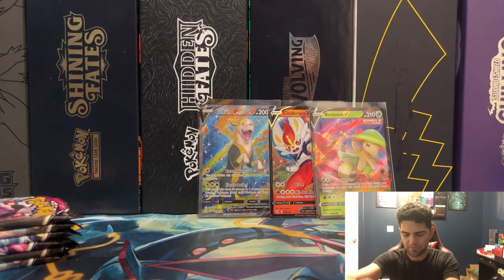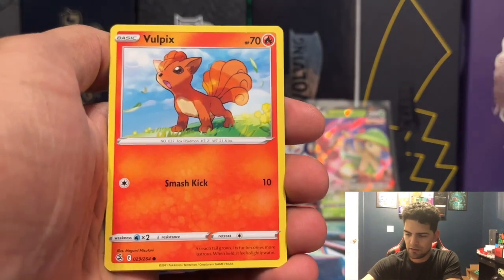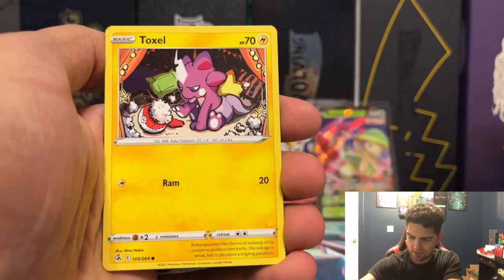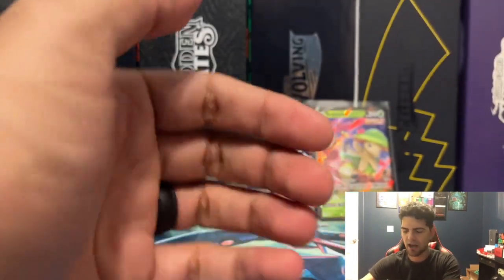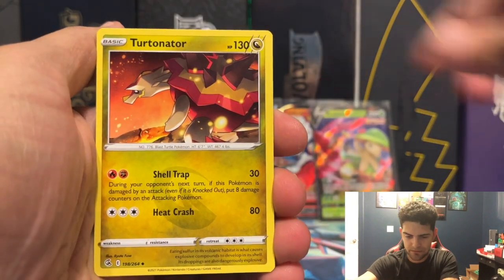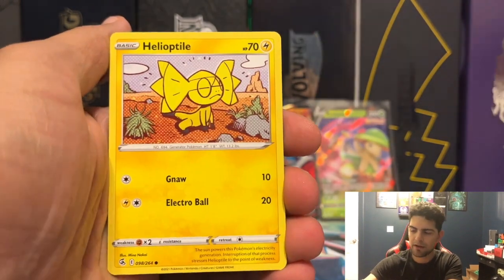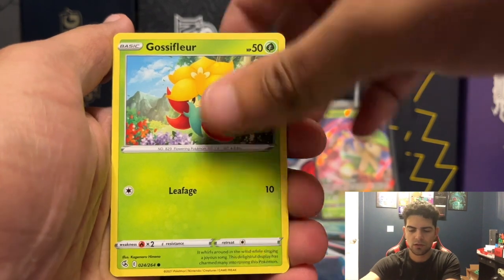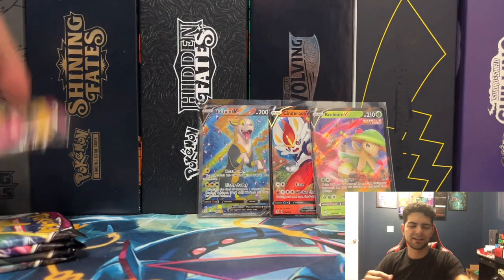Simisage, Charjabug, Vulpix, Nultoh, Staryu, Semi-Seater Reverse, and a Galarian Obstagoon — stacked. Baron and a Yamper non-holographic rare.